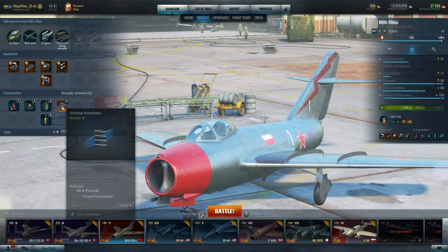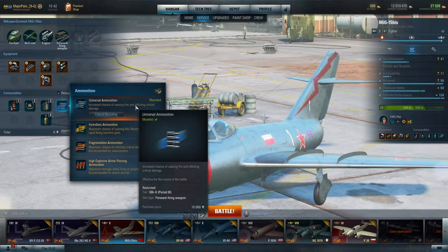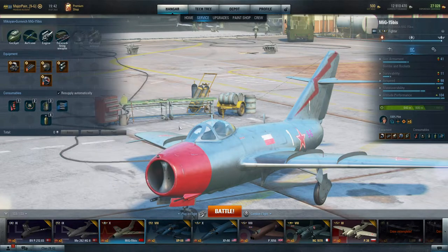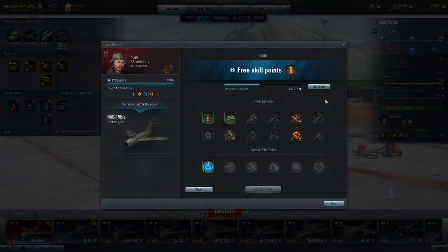I recommend everyone use universal ammunition. It costs about 10,000 silver per battle but it's worth it — I don't think there's a need for premium ammunition here. Universal will absolutely do the job.